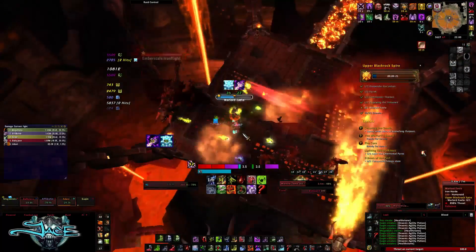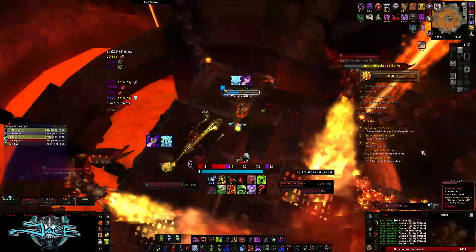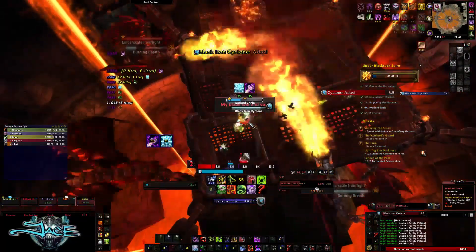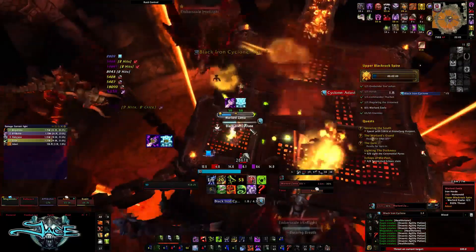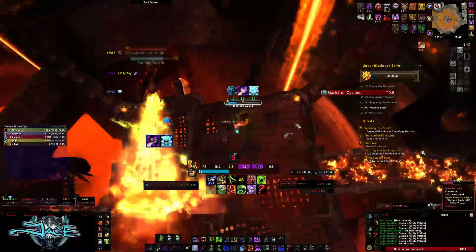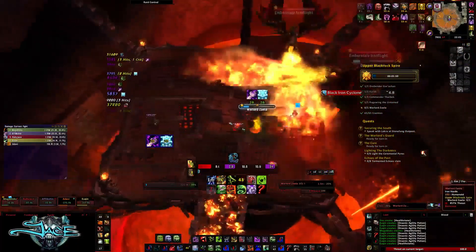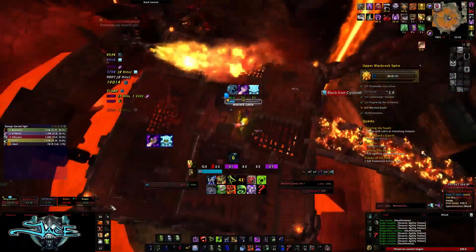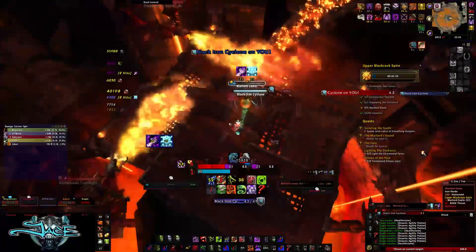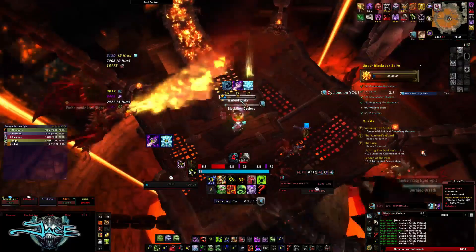After a certain amount of time, Warlord Zayla will come back down and do the same abilities as before. Be careful not to get hit by the two fires while damaging her. She still does the Cyclone — try not to be stacked for that, as it does a lot of damage, especially if it hits three party members. Our healer and rogue got hit by the fire breath and it killed both of them.